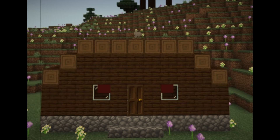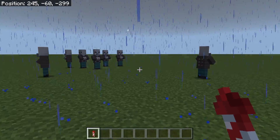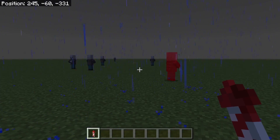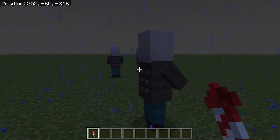I was designing secret high-tech weaponry when I discovered something crazy. I was testing the effects of certain chemicals in the atmosphere when I discovered the ability to control the weather and force it to fight my enemies for me — the power of the gods in the palm of my hand. You too can learn to wield this power if you watch this video until the end.